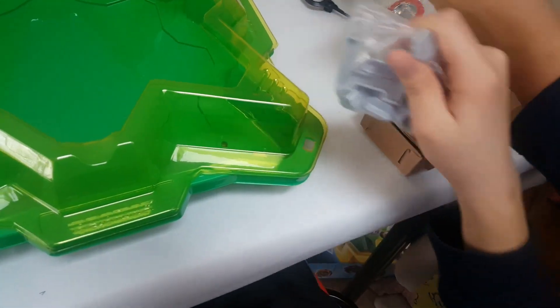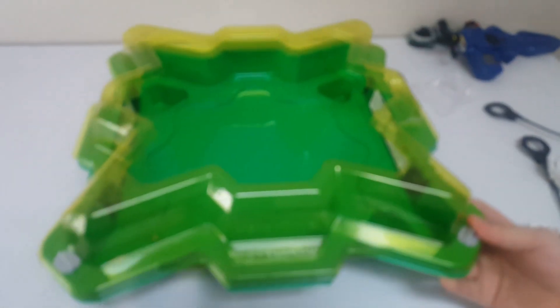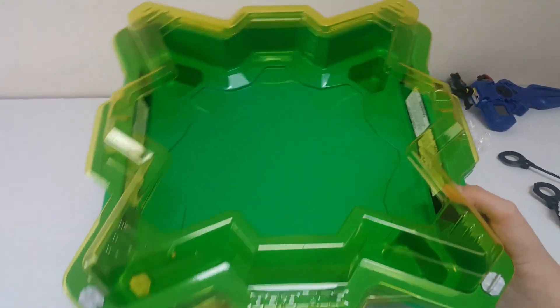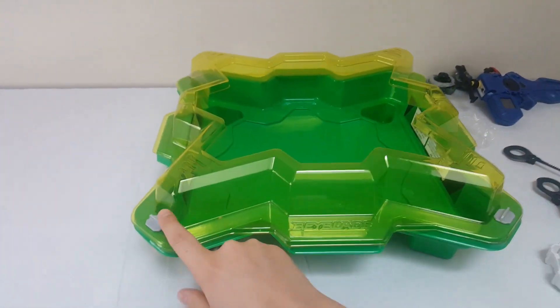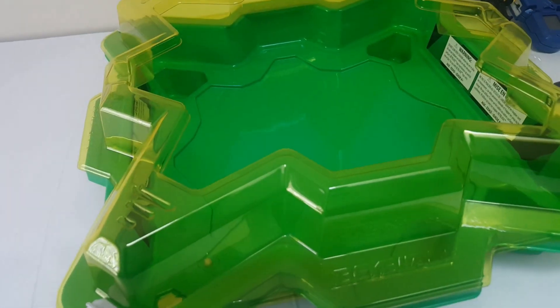These are the parts that you put in here — these are the lane two. This is one of the bays. This is Genesis Veltriac. This is what the stadium looks like when we're done with it. We attach these pieces, and on the bottom we attach another piece. These are the Beyblades: Genesis Veltriac and Saturn.